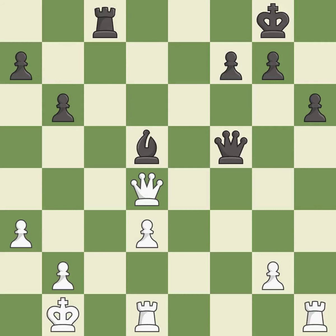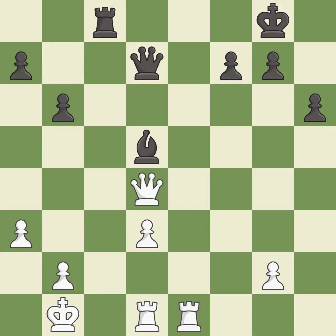This moves the bishop to a more active square, making it gain scope. This threatens to win a pawn — it is excellent. This takes an open file, a common method for activating a rook. This threatens to fork pieces — it is good. This threatens to reveal an attack on a queen while also checking the king — it is an inaccuracy.